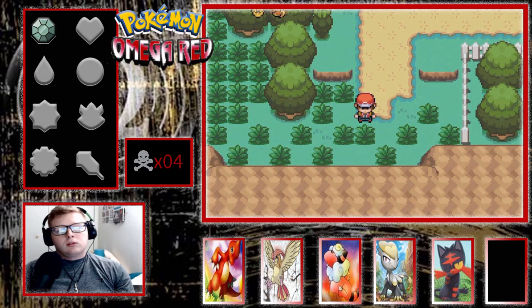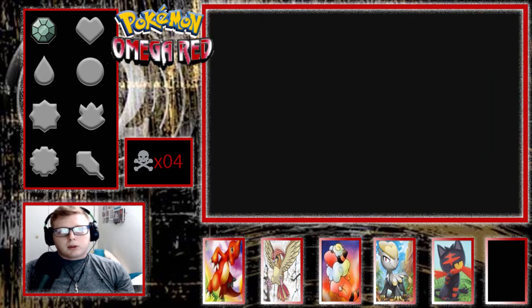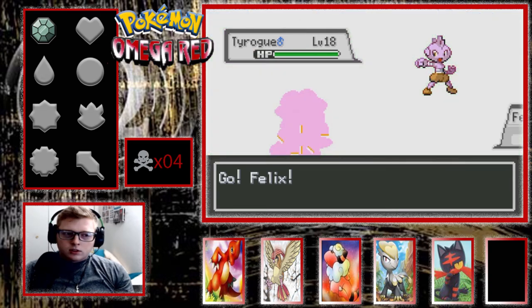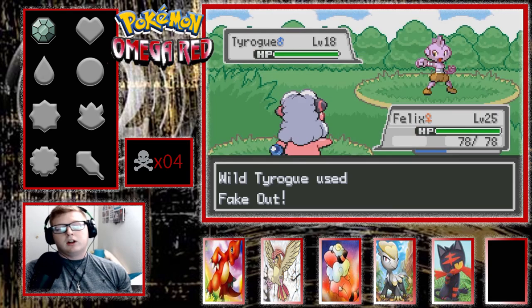I just want to check what the route name is — Route 4. Okay, that's gonna be my lucky blade of grass right here. Let's go. Lucky, lucky, lucky. Okay, that's lucky — I'll take it.